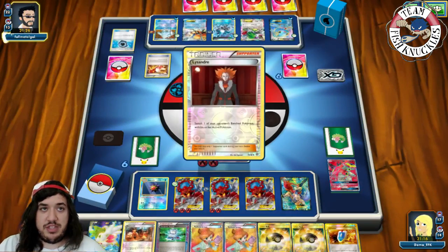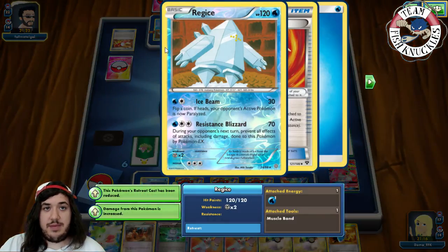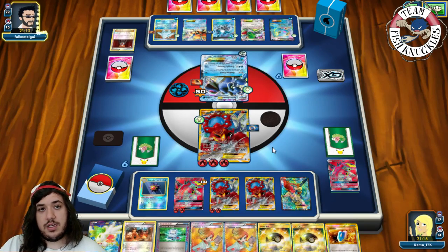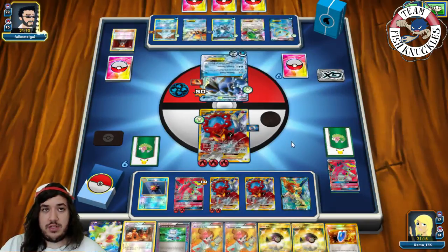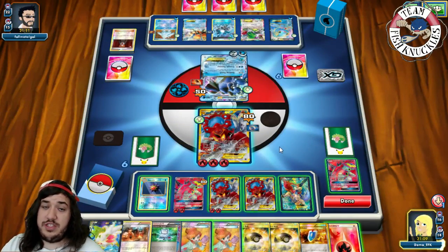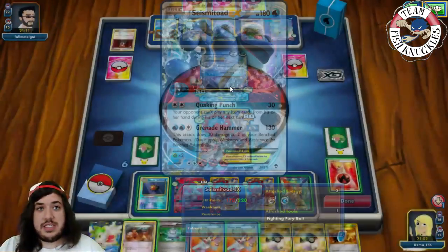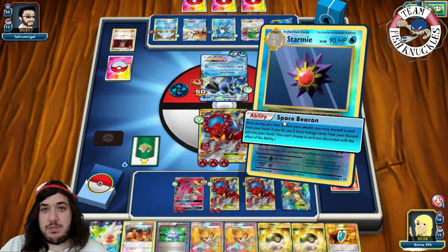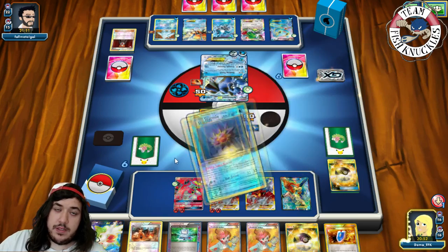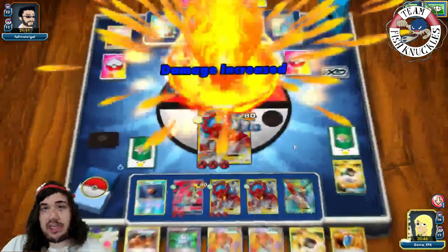The concern is Regice's Resistance Blizzard constantly knocking us out. A Lysandre brings up the benched Volcanion. He does a Quaker Punch. We Steam Up discarding a Fire Energy — now we're doing 190 damage. We Space Beacon, discarding an Ultra Ball to get a Fire Energy back. We put that Fire Energy on a benched Volcanion EX, then Volcanion Heat for the knockout doing 190, knocking out the Seismitoad, going down to 4 Prize cards.